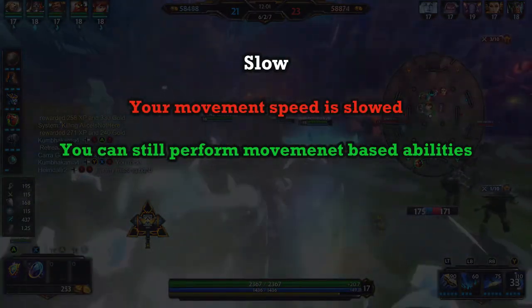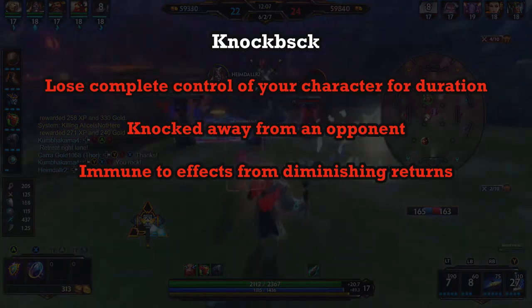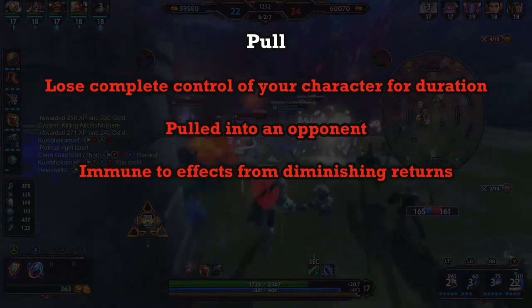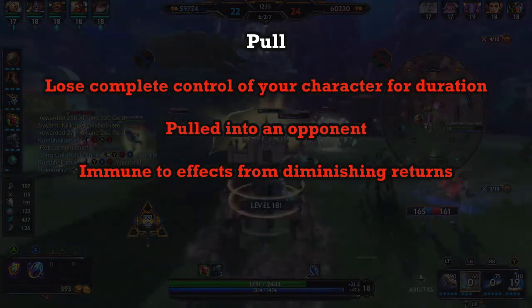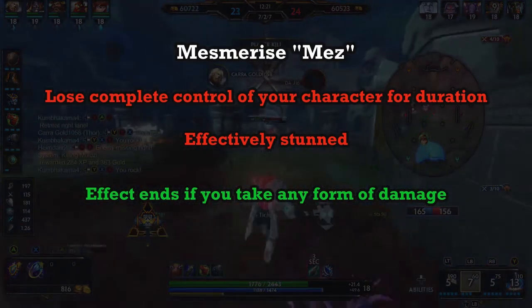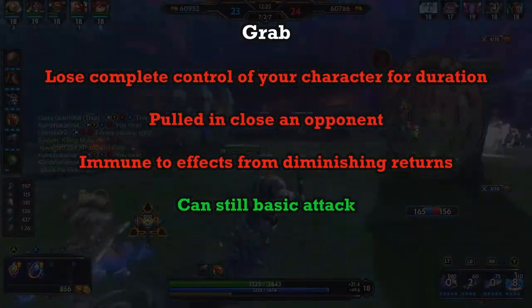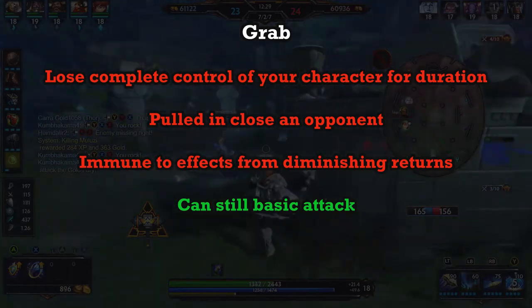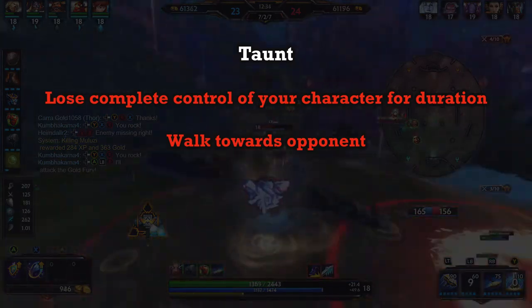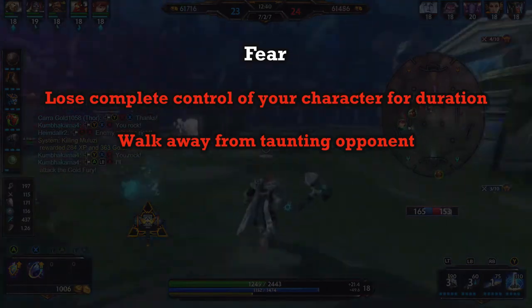Slow: your movement speed is slowed, however you can still perform movement abilities. Knock back: your character is hard displaced and pushed away from an opponent. Pull: your character is hard displaced and pulled in towards an opponent. Mesmerize, or Mez: your character is placed into a stun but is released if you take any form of damage. Grab: the enemy grabs onto you and pulls you in towards them. Taunt: you lose control of your character and they walk towards the taunting enemy. Fear: you lose control of your character and walk away from the fearing enemy.